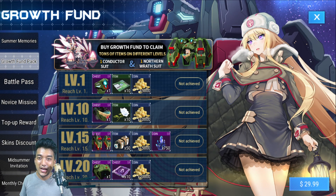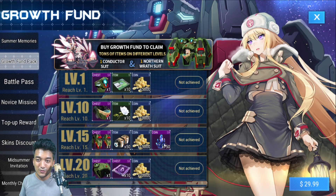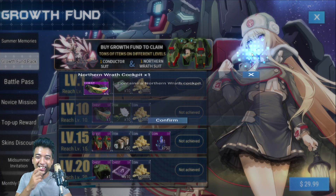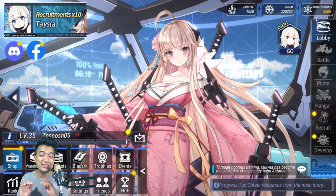From the growth fund pack, you can also receive the costume mix suit for Elizabeth and Natasha as well. That covers all the possible ways to get costume mix suits of various pilot characters in this game. If you have any other methods I didn't mention, please let me know in the comments — I'd really appreciate it.